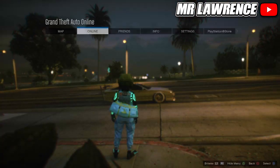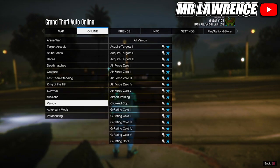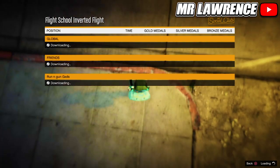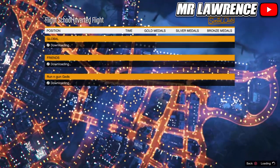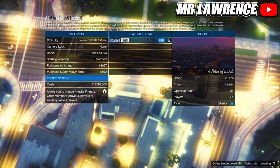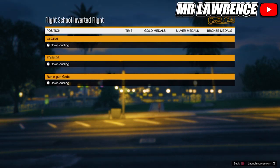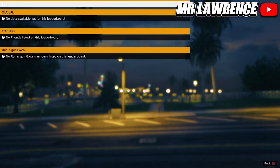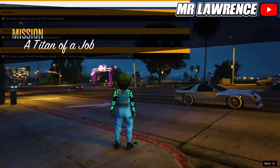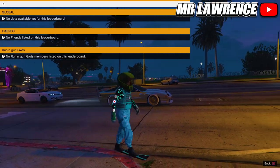Once you spawn, open your pause menu, go to online, jobs, play job, Rockstar created, and start any mission. You will either get a scoreboard menu or the flight school menu. Don't do anything — just wait till you load into the mission and then start the mission. Don't press any buttons till you spawn in the mission. Once you spawn in the mission, press circle to close the menu.